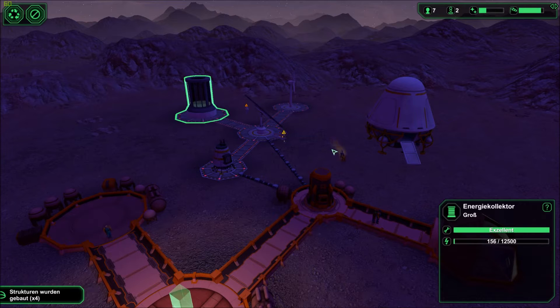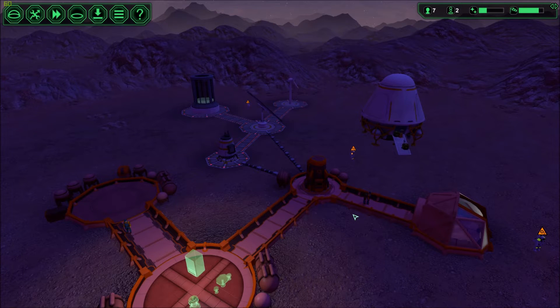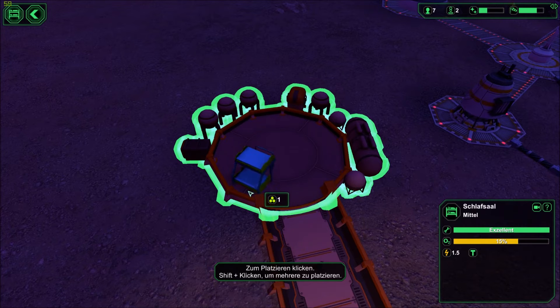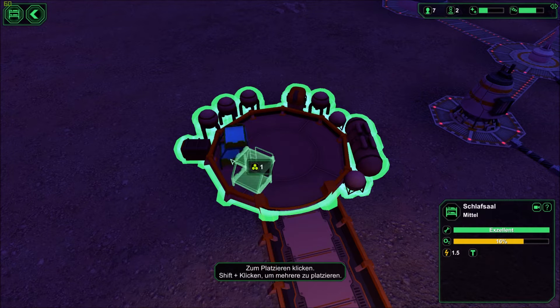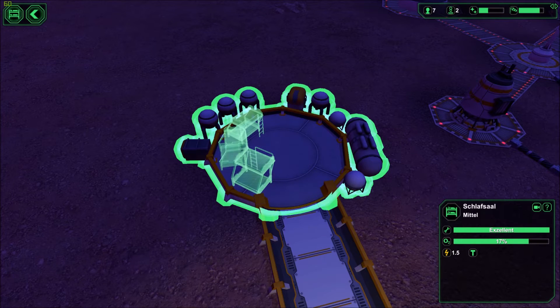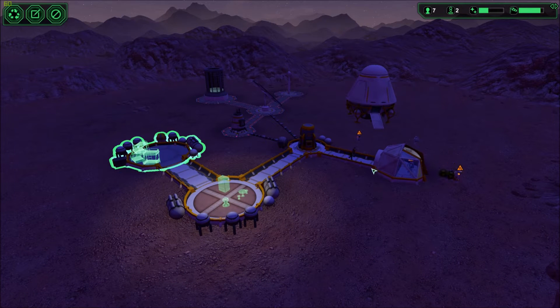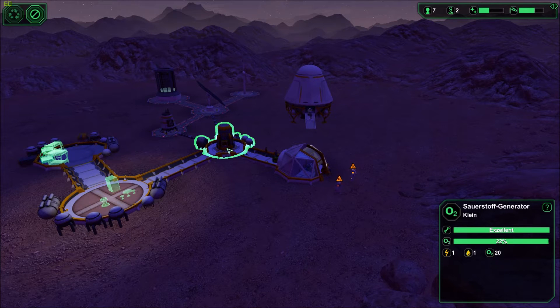I'm going to build our first bunk beds here - I'm going to get three done because I have five astronauts or colonists and I need five beds for that. At least that's my logic. Get in there and get your oxygen, buddy - they need to get in here to get some oxygen. We are producing water. How much water do we need?